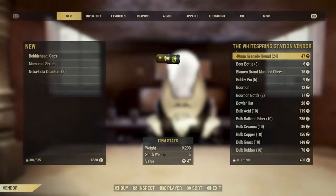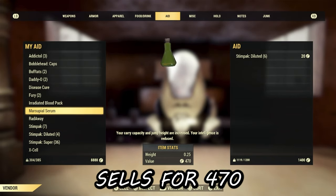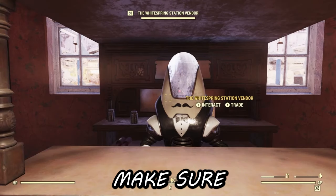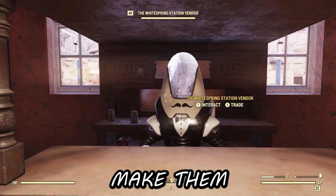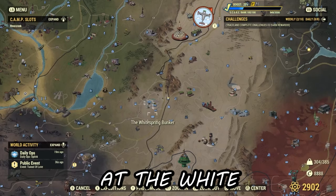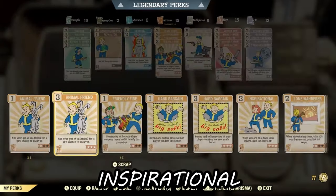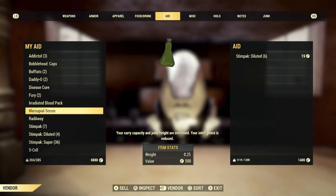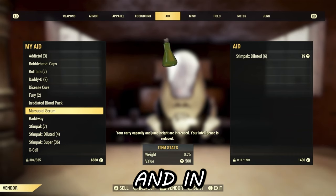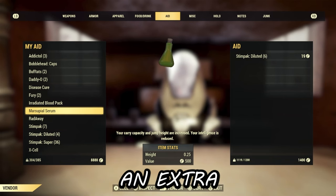When I don't have the Hard Bargain perk active and I go to sell, for example, the marsupial serum in my inventory, it only sells for 470 caps. Also, if you're a veteran player, make sure to grab the serum plans — they sell for a ton. If you need caps, make them and sell them. You can find the plans at the White Springs bunker. When I put on Hard Bargain and sell the same serum, it sells for 500 — which doesn't seem like much, but it's an extra 30 caps, and that adds up.